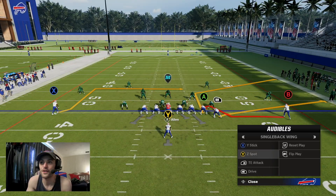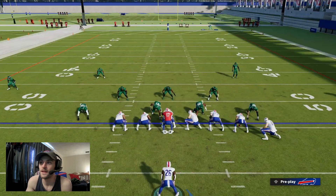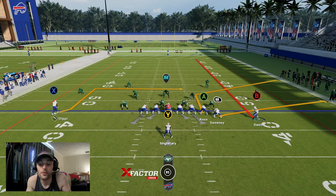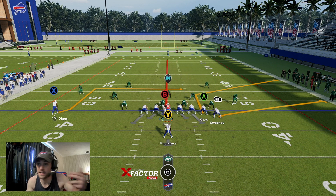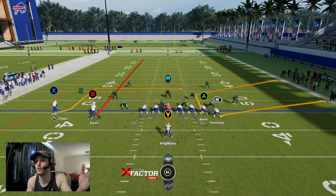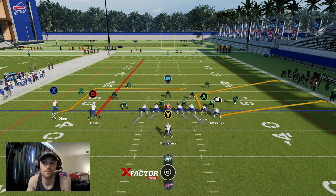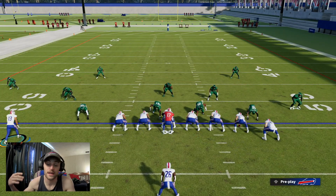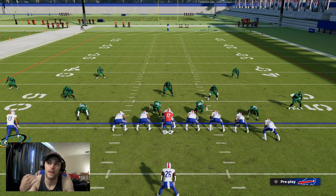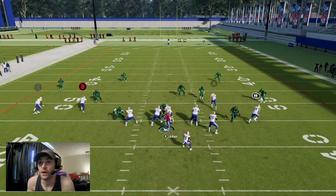This one is very tough for users to guard because we have things going on on different sides of the field. They're not going to be able to cover Diggs running the dig route underneath Gabe Davis, and they're not going to be able to cover the right side with the tight ends breaking out. They can't cover all of it — it forces them to adjust, and that's exactly what you want: make them play your game.